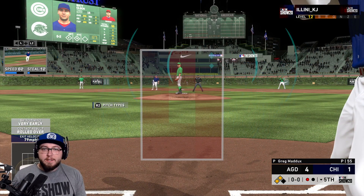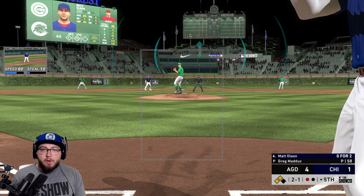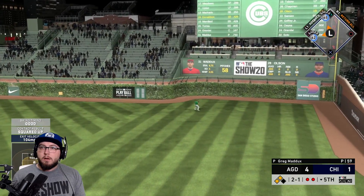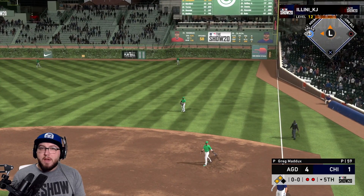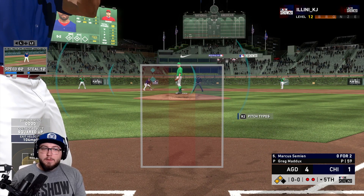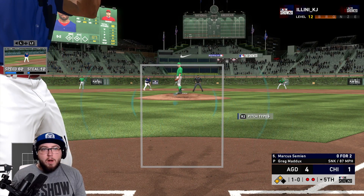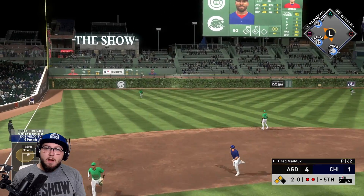Matt Olsen can tie up the game right here with one swing of the bat — we need at least one of these runs to score. Olsen — contact, getting the defense involved is probably the best thing he can do. I left early, I thought that ball had some carry. That is on me — but still, another line out right to Meadows. That was on me totally, 100%, can't get mad. Line out.